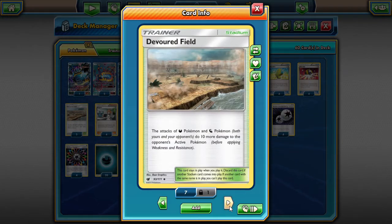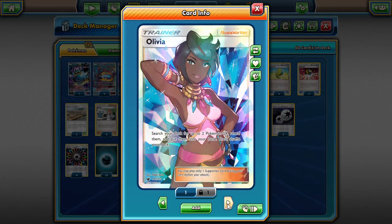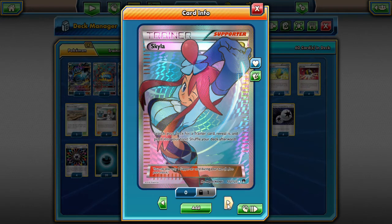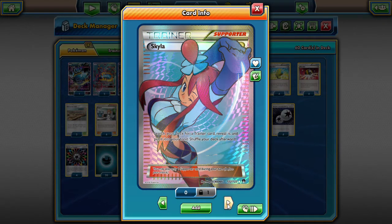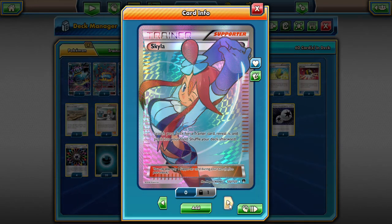We're playing Devoured Field to try to boost damage a little bit — it can put that 180 into the 190 mark, which knocks out Turtonator and Buzz Swole. We're playing two of those, four Bridget to hit ASAP and get out our Guzzlord, two Olivia which can search for a Lele and another Pokemon GX like Guzzlord, and two Skyla to search for any supporters or items we need like Wishful Batons, Devoured Field, and Choice Band.